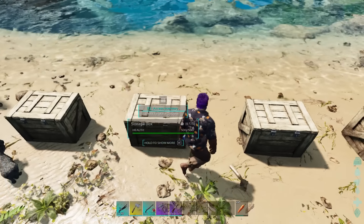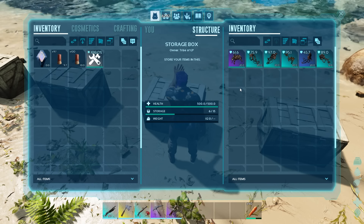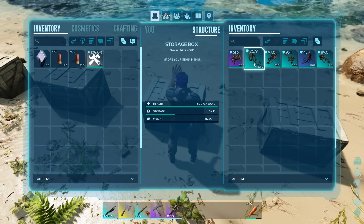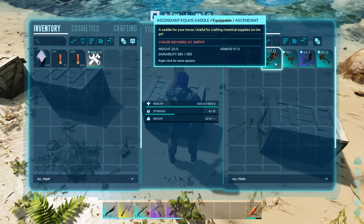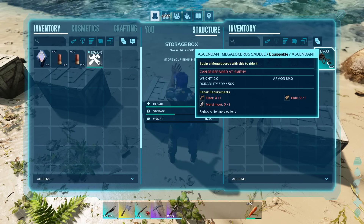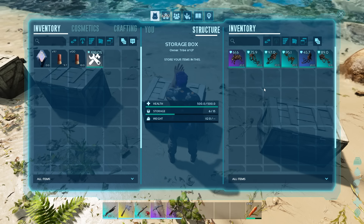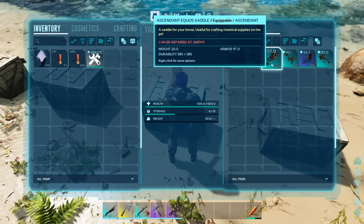The next box was for very nice, where I did happen to get more Ascendant saddles. This time I got Ankylo, Rhino, Equus, Terrorbird, Raptor and Megaloceros. Again there was no real noticeable difference with the exception of more Ascendants in the six tries that I did for this one.